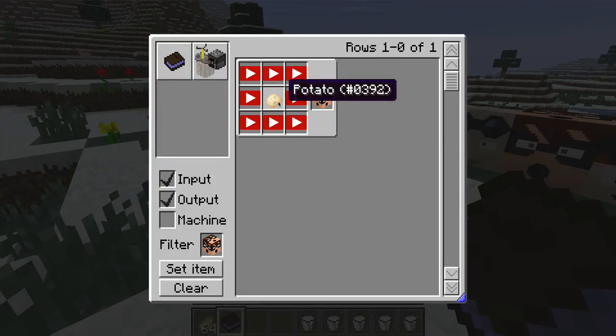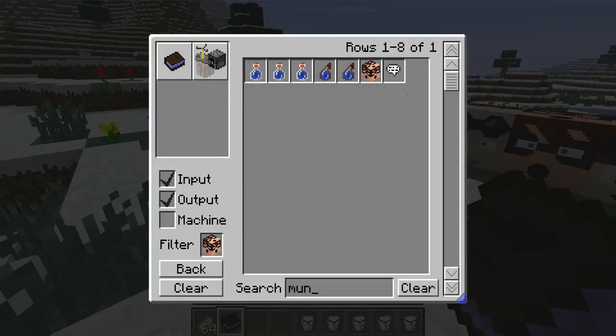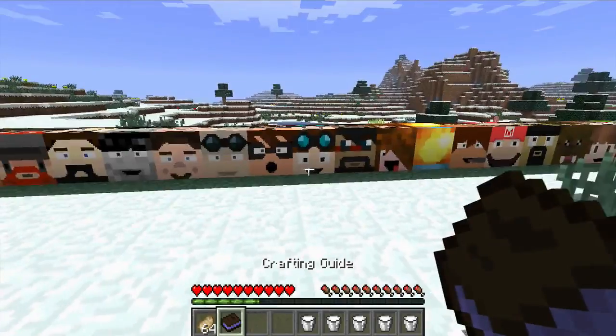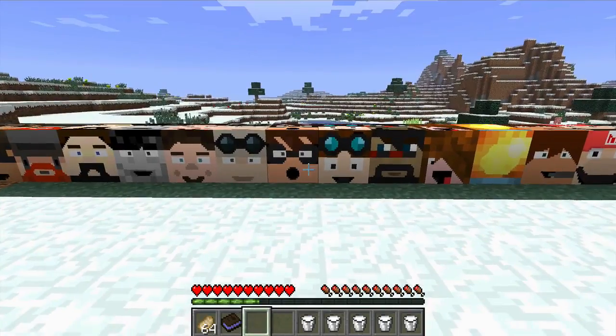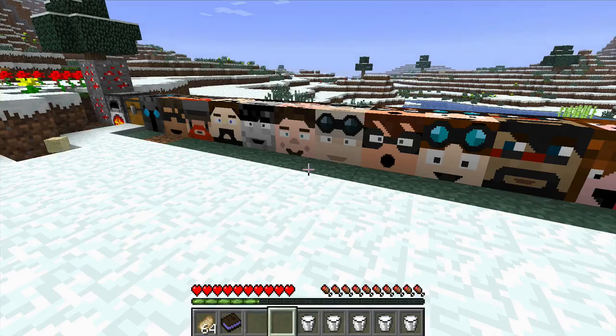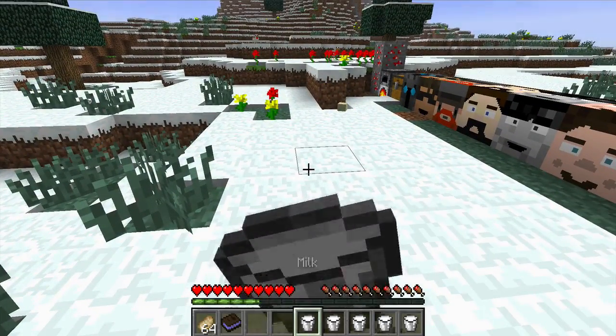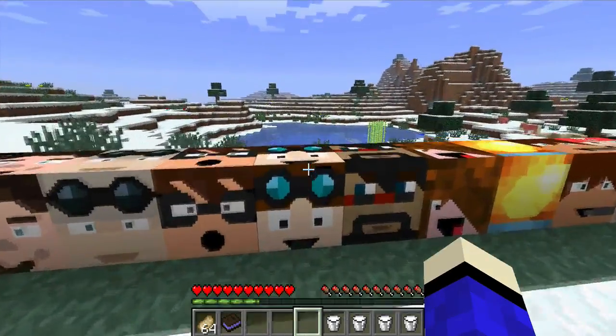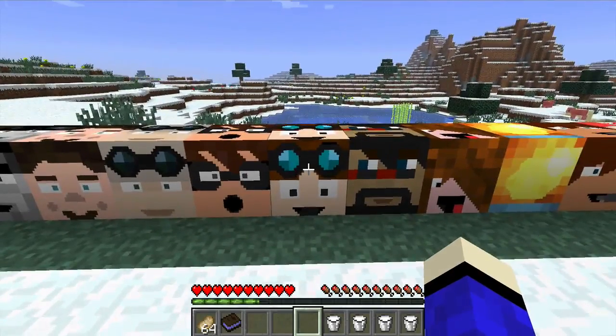MunchingBrotato — and he uses a potato. That's fun. It's kind of annoying, so I'll get the milk. That's MunchingBrotato. Next is The Diamond Minecart — he gives you Haste — my hand goes really fast, that's funny.